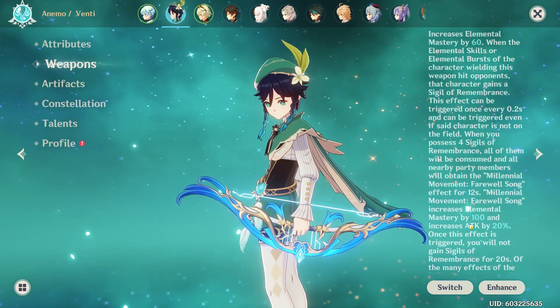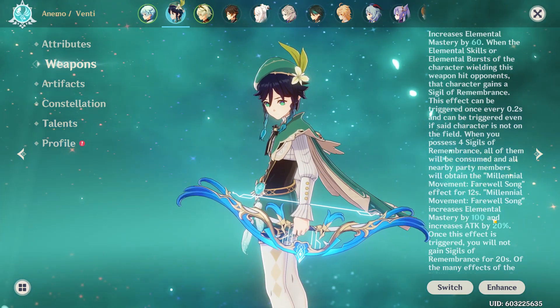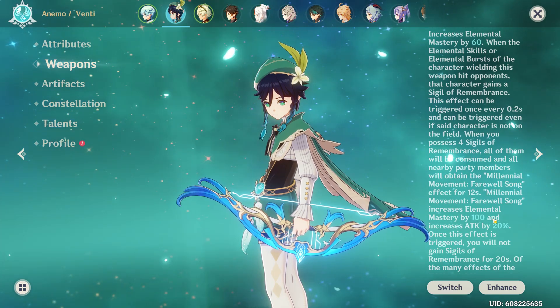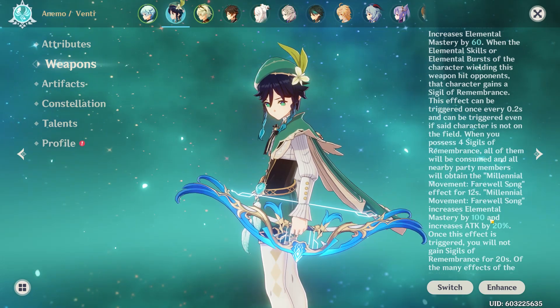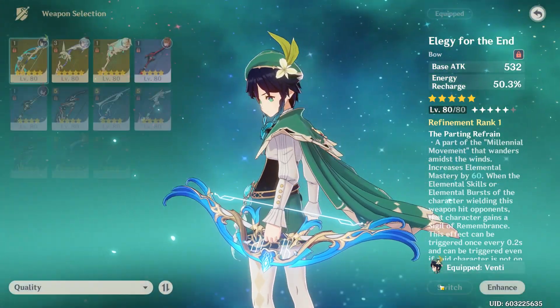Once you get four stacks they're all consumed and everyone in your party gets 100 elemental mastery and a 20% attack increase, and that effect lasts for 12 seconds with a 20 second cooldown. So if you do the math, there's going to be eight seconds where you're not going to have the effect up and you're basically just not getting any stacks, but we're going to see how good it actually is.